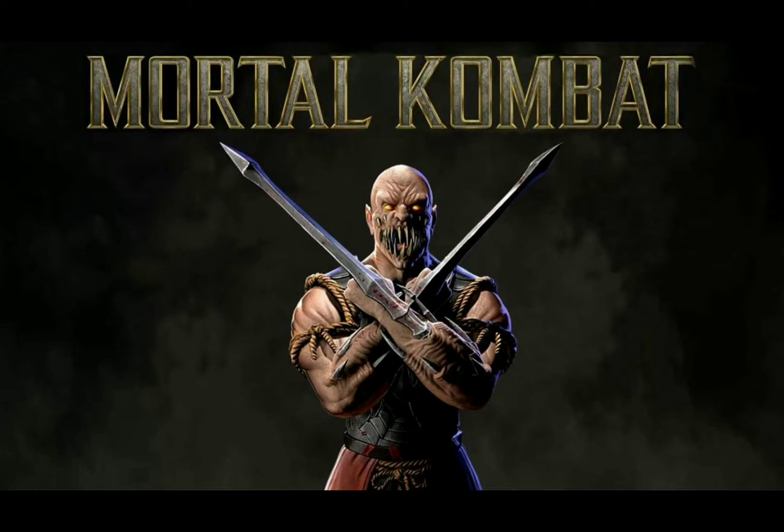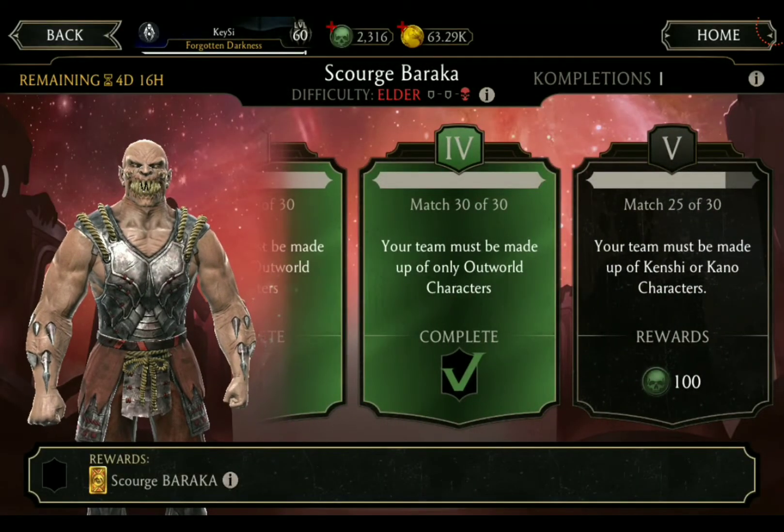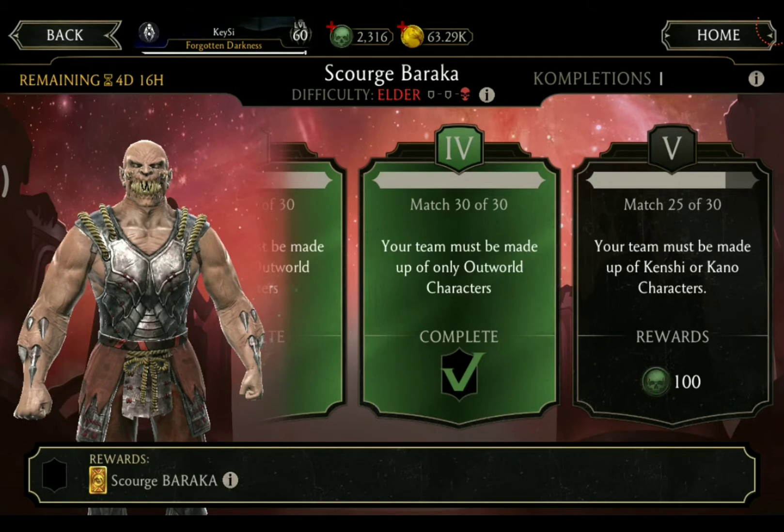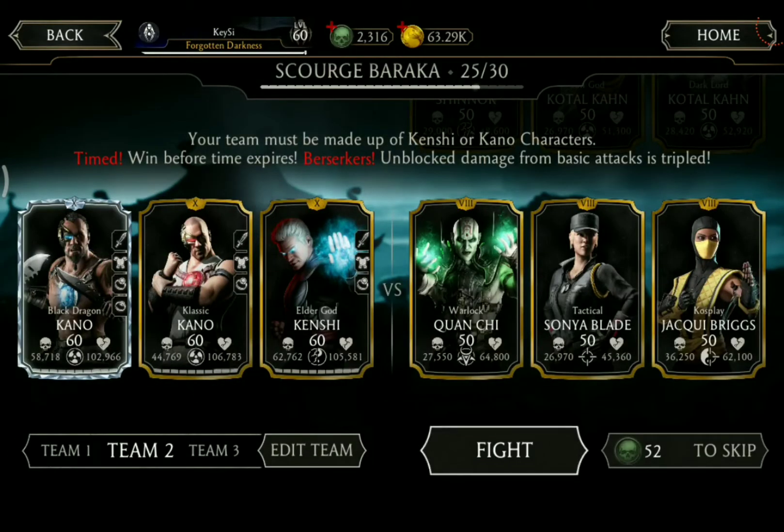To be precise, we are playing the final 6 matches of the Elder difficulty. For this tower we will need Kenshi or Kano characters. As usual, we have 2 teams prepared: starting with Black Dragon Kano, Classic Kano and Elder God Kenshi. Then we will try to get Classic Kano 2 X-Rays.